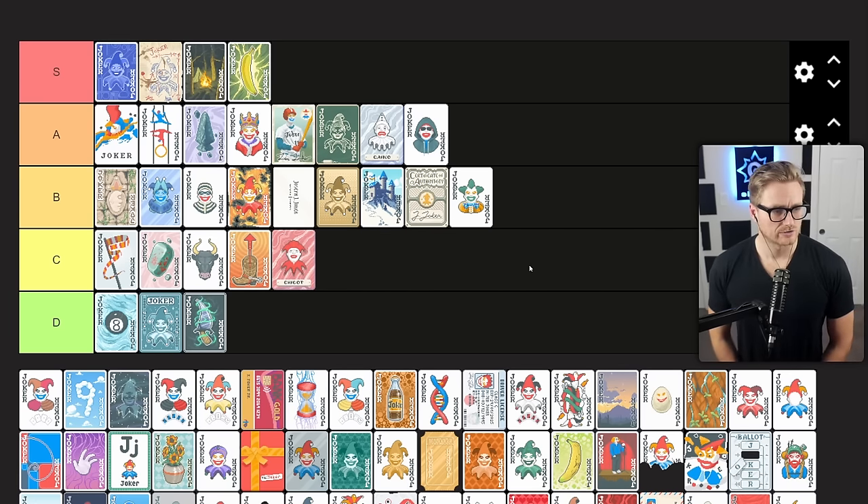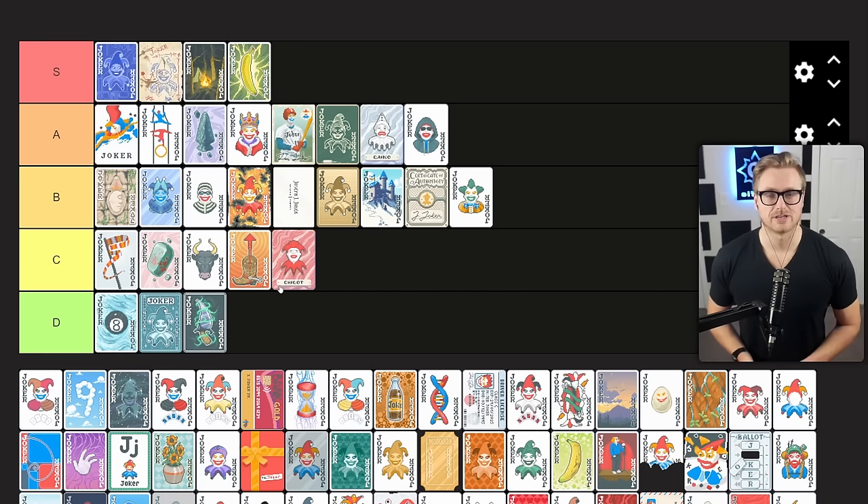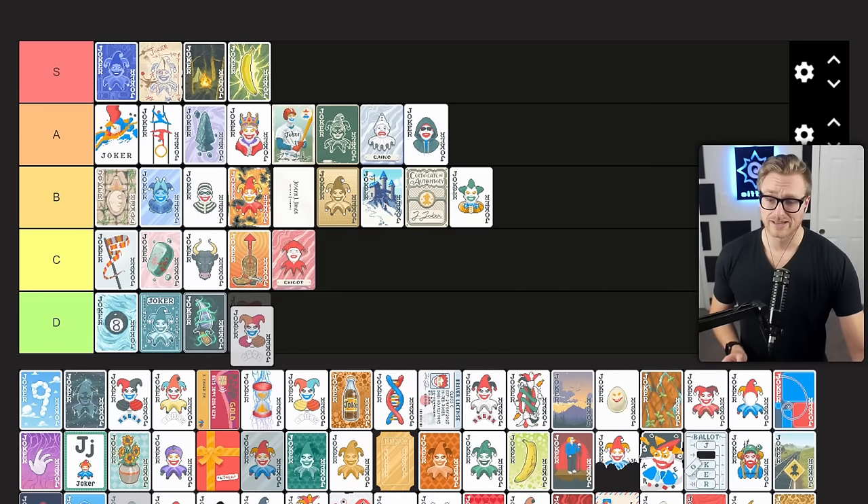Clever Joker gives plus 100 chips if played hand contains a four of a kind. Deck refinement can be really difficult on gold stake runs — you don't often have the time to do so. Obviously the payoff when you do is huge, but as a chip generating joker this is one that I'm often skipping, even if I'm working towards that goal, just because I'm getting a lot of chips naturally from leveling up or playing four of a kind, and it's unreliable in its ability to proc its effect.